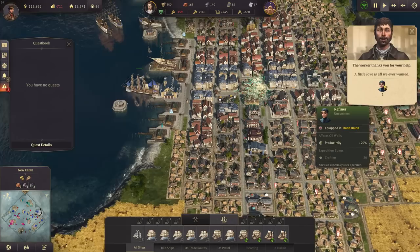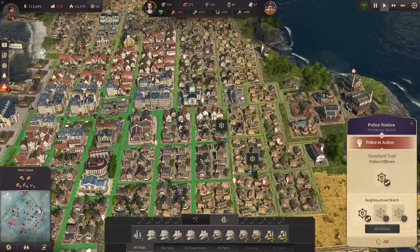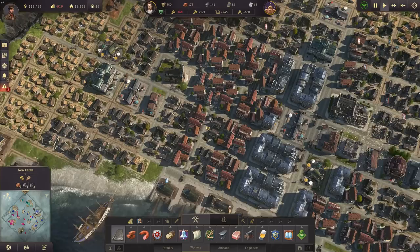It affects oil well productivity by 20%, so that's that - nothing here to do. We've got a little riot here in the meantime, so we drive our police station here somewhere and I've already mobilized them. There are several policemen now doing their work.